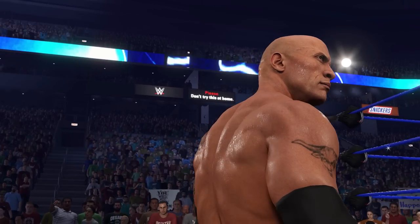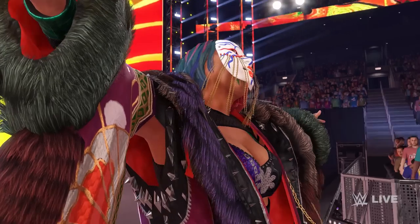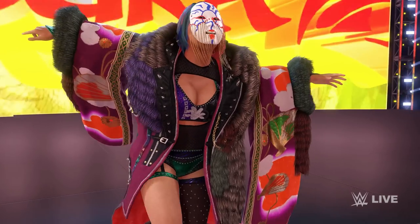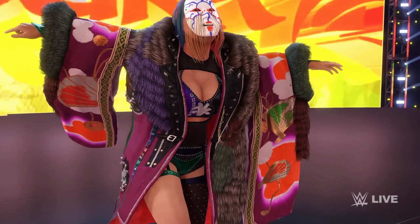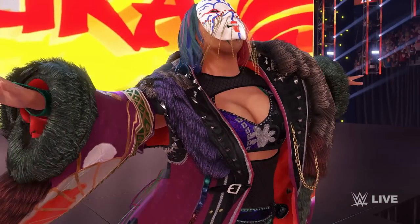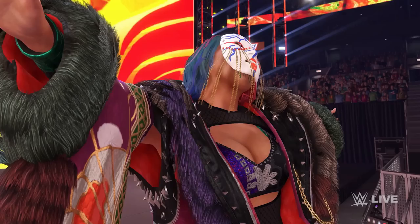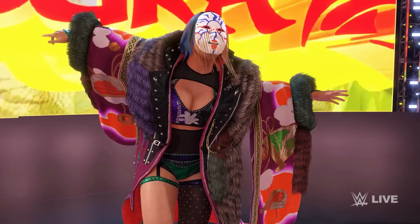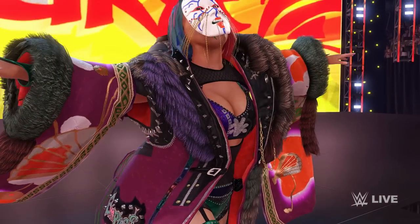We then have another look at Asuka making her way to the ring in her usual wrestling robes, which look far more detailed this time around, especially the cuffs around the sleeves. As previously stated, Asuka certainly has a brand new entrance animation in 2K22. In 2K20 Asuka could be seen holding a fan with a Kabuki Warriors theme, but here she returns to her roots similar to her 2K19 entrance. 2K have also stated that many items and props have animations, with Asuka's new mask showing off that very feature thanks to the beading.